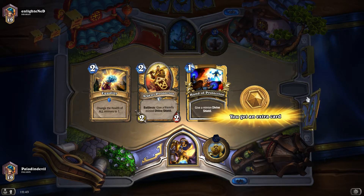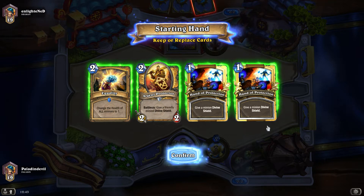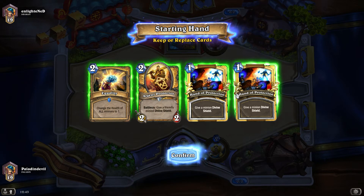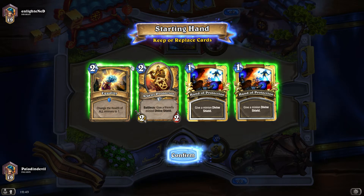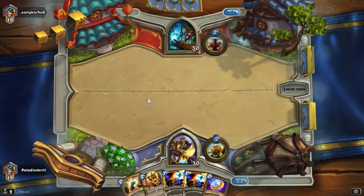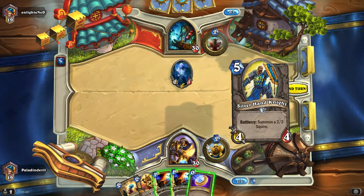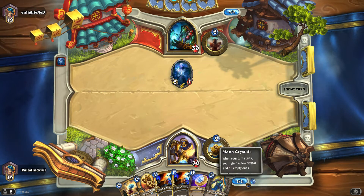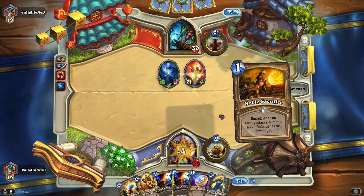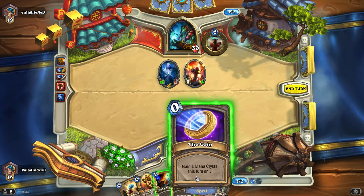There is a coin flip at the start - tails or heads - and if you lose the flip you gain an extra card and start second. If you go first you will have three cards; if not you will have four. I got good cards to start: two, two, one, one - really good. In each turn you get one mana crystal, and you can have a maximum of ten crystals. That's how the game works - you just use crystals and go for the kill.